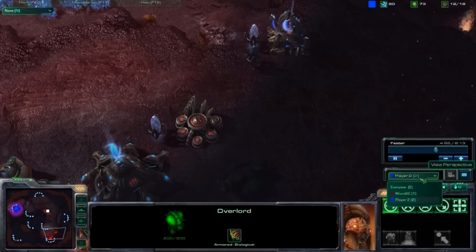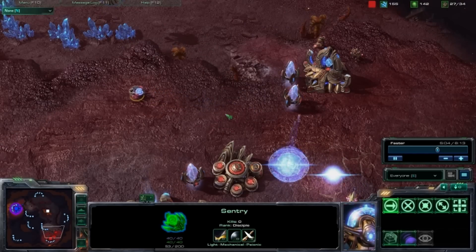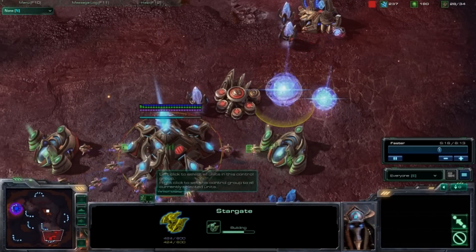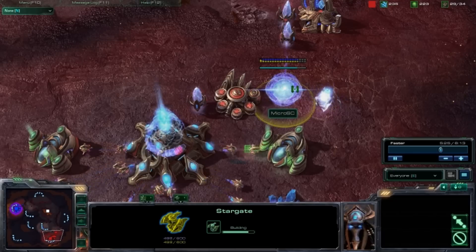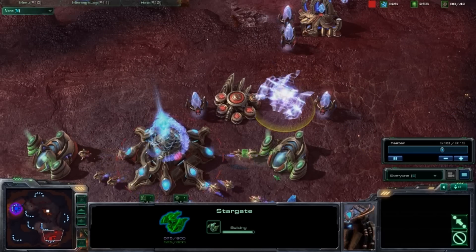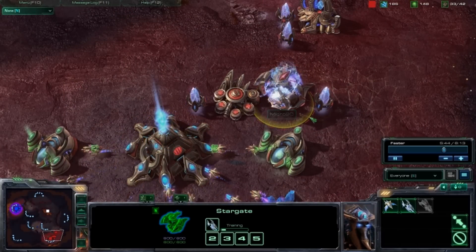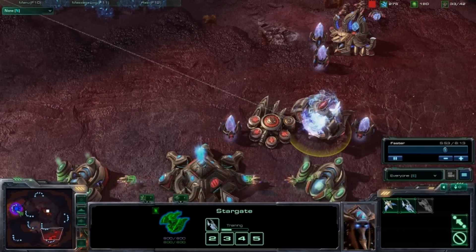Make sure you're building in a place where the enemy will not see it. The enemy does not see your Stargate. You'll want to use your first Sentry to chase out that overlord. Once the Stargate is done, start building Void Rays and rally them to the enemy base. Make sure you Chrono Boost the first two Void Rays the entire way.